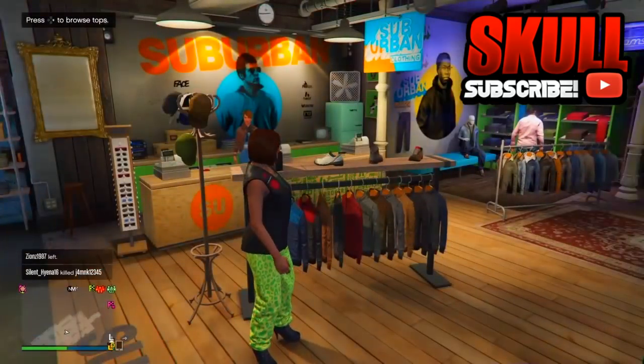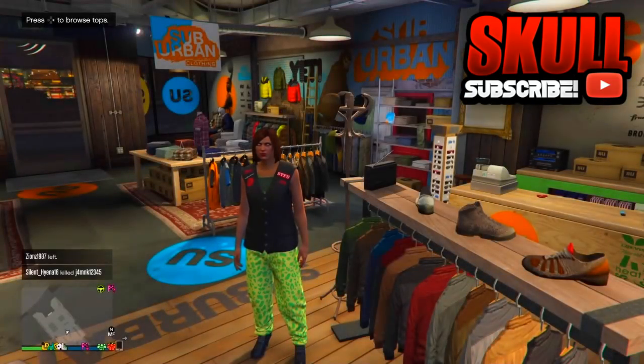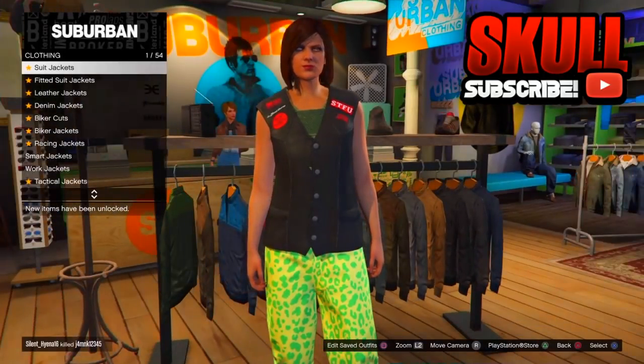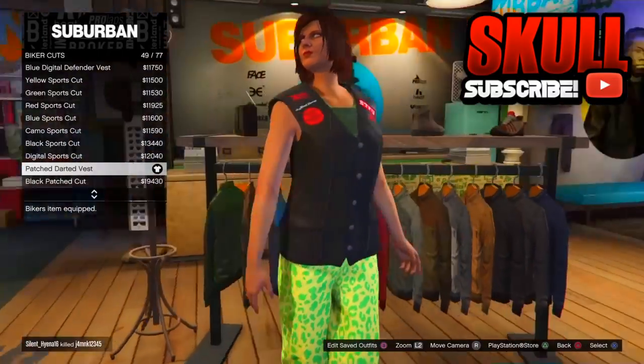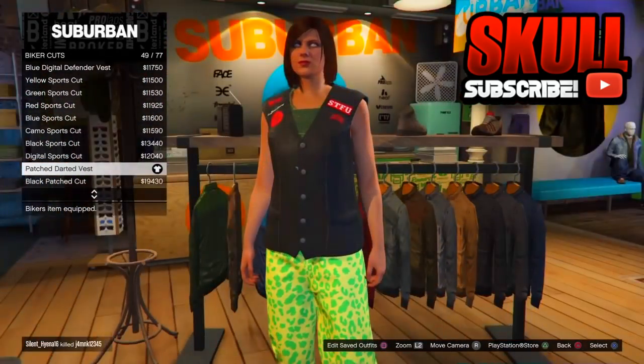Just follow everything I do. Go to Tops, then go to Biker Cuts. Once you're in Biker Cuts, pick the Patched Darted Vest, as you can see right here.